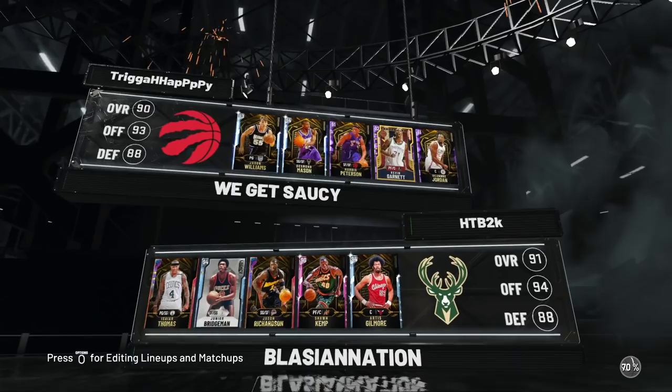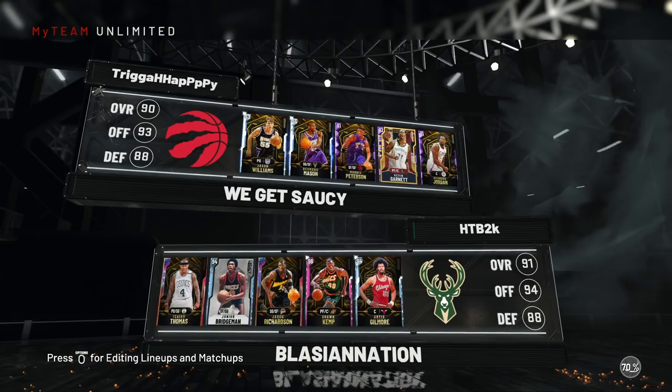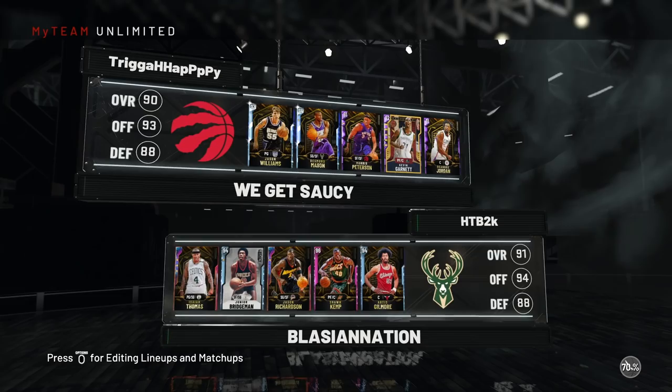All right, in our matchup today we're looking at Jason Williams, Desmond Mason, Morris Peterson, Kevin Garnett, and Deandre Jordan — a pretty decent lineup. That Mason is evil tonight, he's a good card. Let's see how he matches up against Junior.